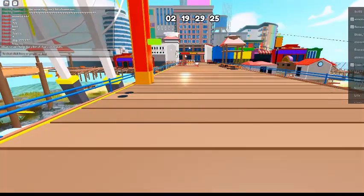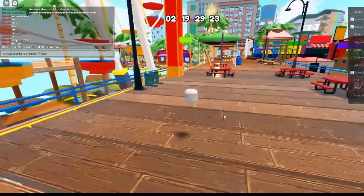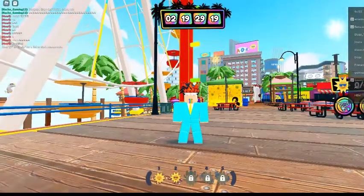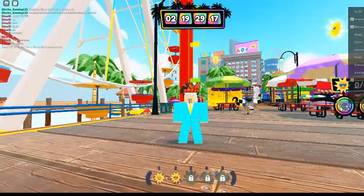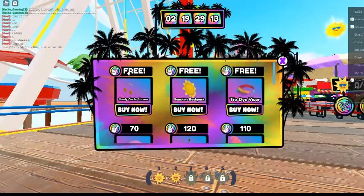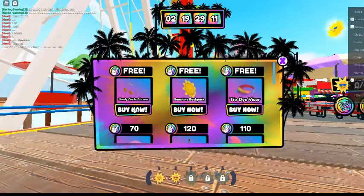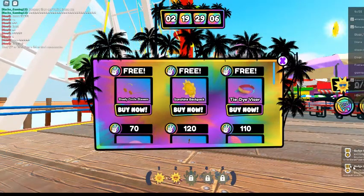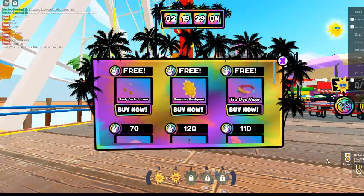Once you've joined, getting these items is really easy. All you do is go to the shop — it says free — so you get this and you get a badge, then you get another badge, and then you get another badge.